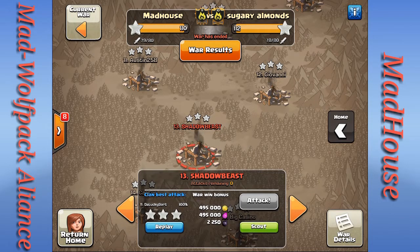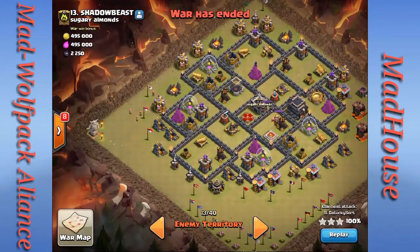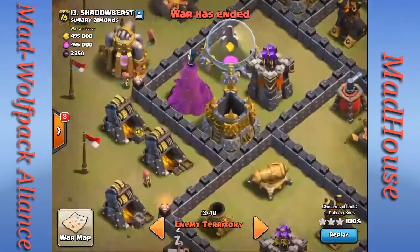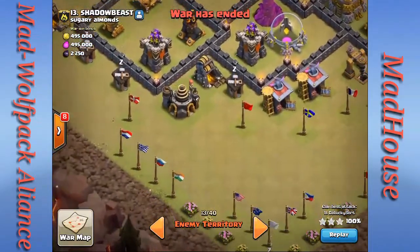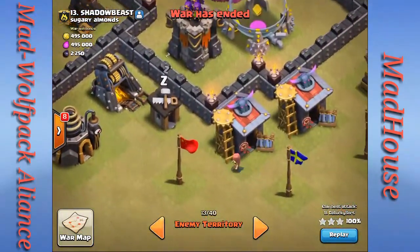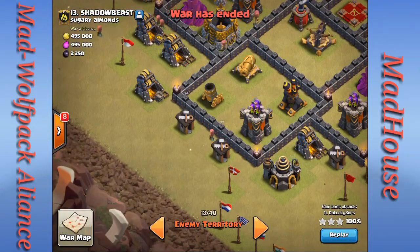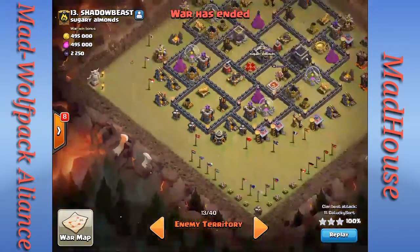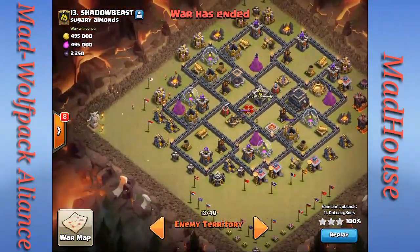The next attack I want to show you is my attack on number 13 — not a cleanup attack, more of a first attack. It's a new strategy I'm trying out using bowlers in the clan castle. My method was to use a super queen walk on one side going clockwise while using the bowlers on the other side going counterclockwise. Once that's going I send in my Barbarian King, valkyries, wizards, and I have about six hogs for the back side of the base.